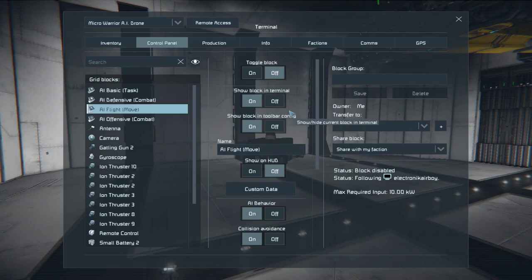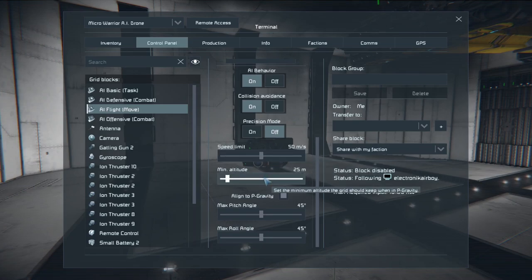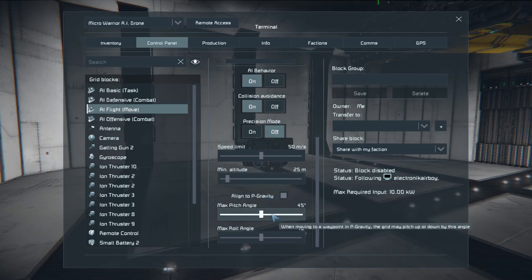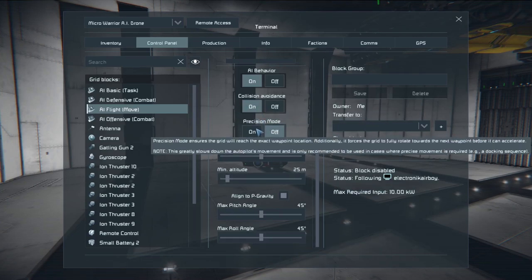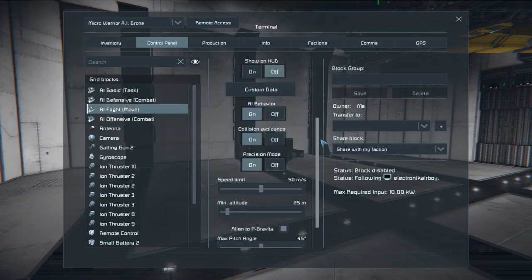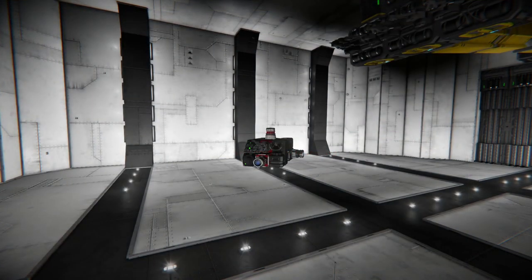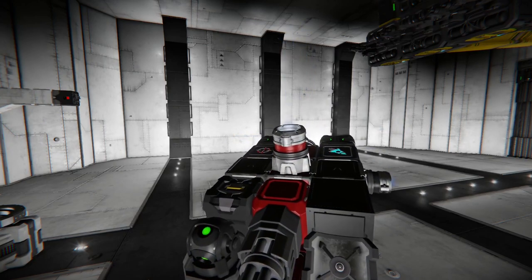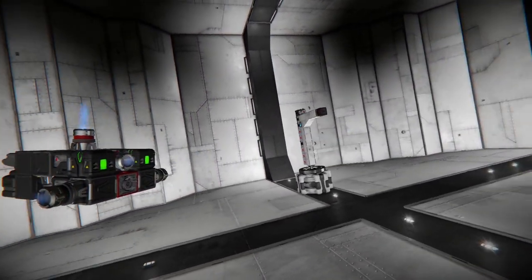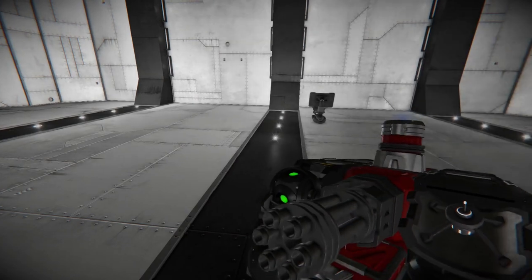Once you have the basics set up, go to the AI flight move and make sure to turn it on. The speed limit I have set to 50, but if you're in close quarters you might only want to set it to 10. You can also, if you're in an atmosphere, set the minimum altitude, your pitch angle, and your roll angle — those aren't really going to matter in space though. Then enable precision mode because we're inside this small area, and collision avoidance mode too so it doesn't run into our ship build welder. If I move a little bit it'll actually try to follow me and get real up close — three meters is pretty close. With precision mode on it actually stops, turns, and then starts going again. Precision means it stops before going to the next direction.